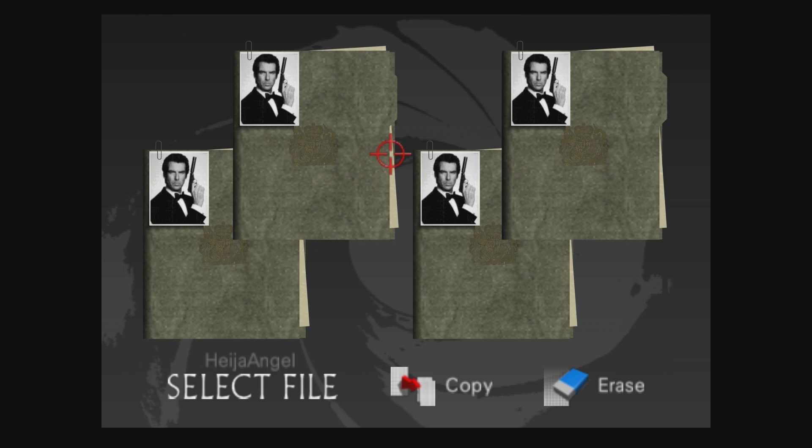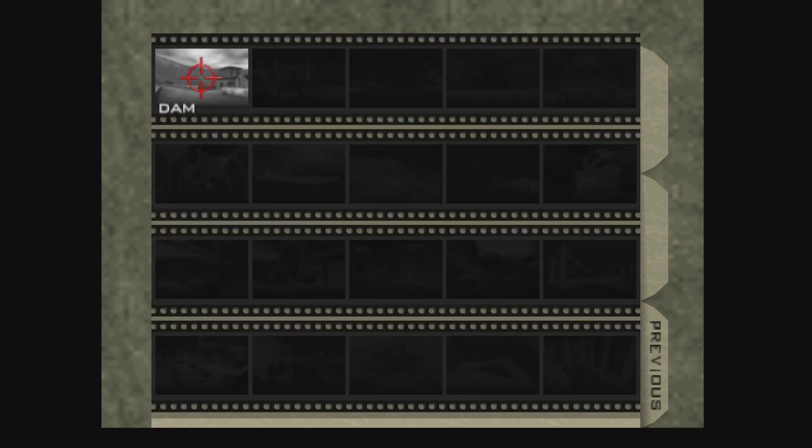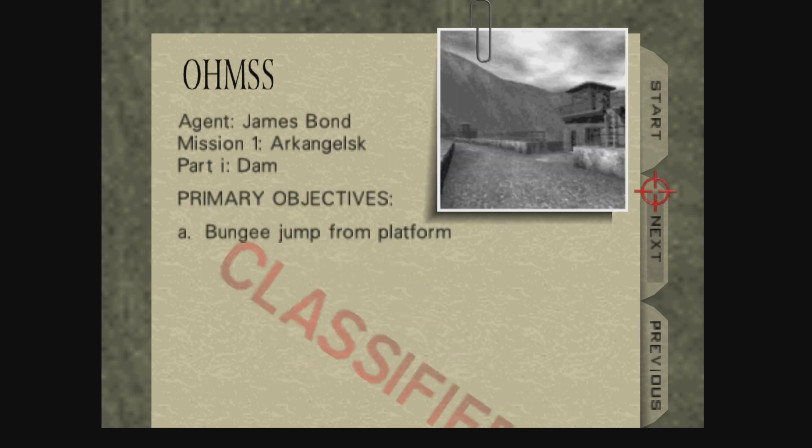So we need to select a file. I guess we just need to press something here. Select Mission, Multiplayer — and I believe you can also do this in multiplayer with four-player split screen. So that's kind of sweet. Select Mission, choose the difficulty. Let's keep it on Agent — I guess that's the easiest difficulty.